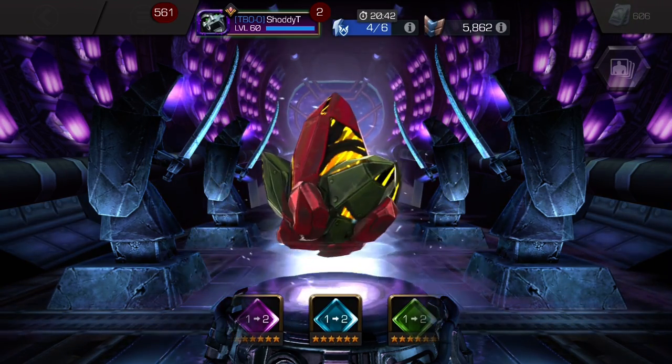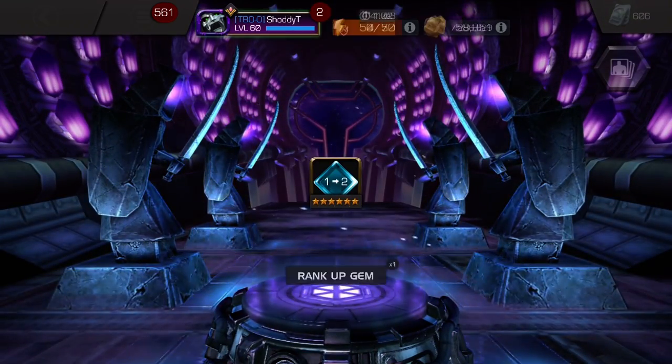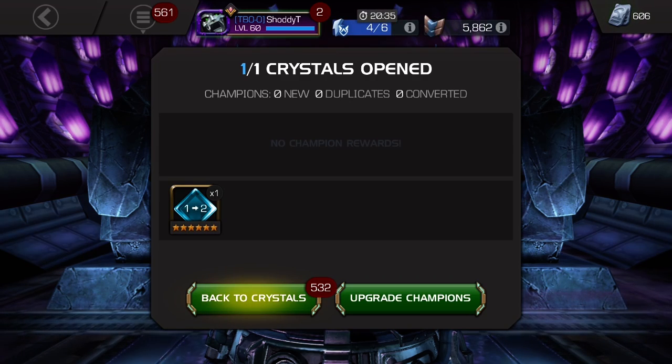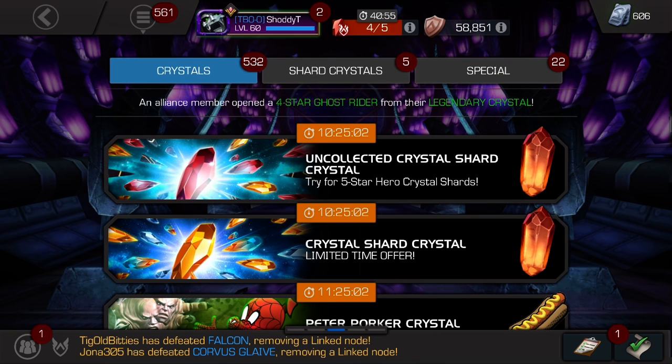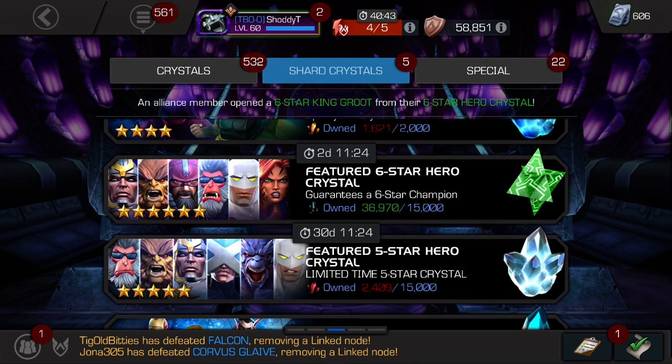We get cosmic — okay, so we can rank up Corvus. This is going to be interesting because I didn't want to rank Corvus up with actual resources, so now that I got that gem, I may have a rank three Corvus on the horizon. I do have that cosmic catalyst fully formed — I'll have to check my profile one more time just to make sure.